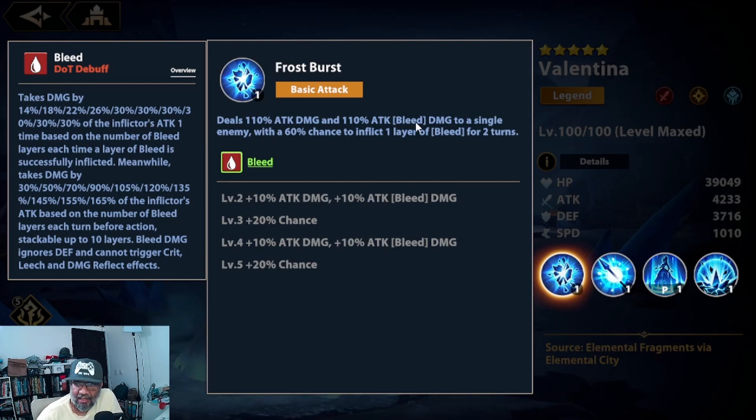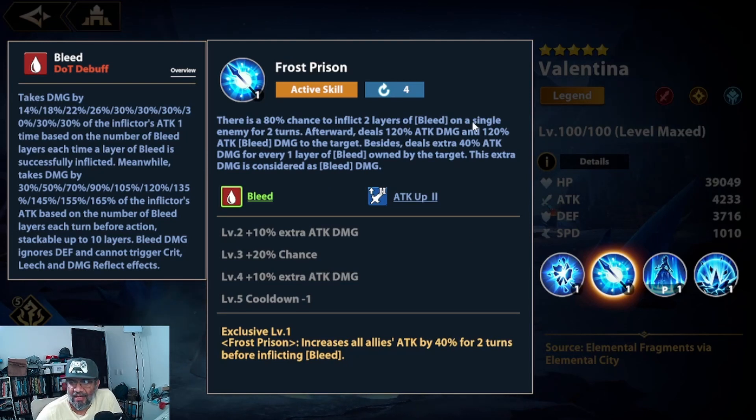It's interesting that she deals bleed damage directly in her skills, because any buff out there — like Resolut or even Lidia — will affect the bleed portion. For her second skill, there's an 80% chance to inflict two bleed stacks to a single enemy for two turns, which scales to 100%. So she always has 100% chance to inflict bleed. It also deals 120% attack damage and 120% bleed damage. With exclusive 1, she buffs herself with Attack Up for two turns before inflicting bleed.